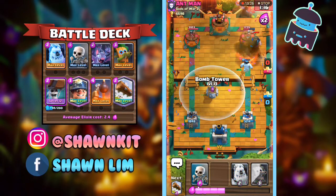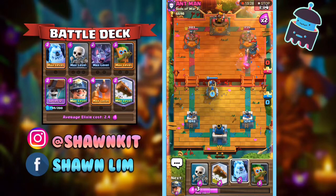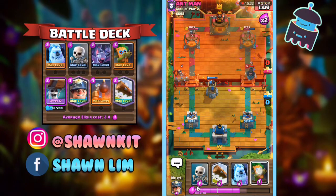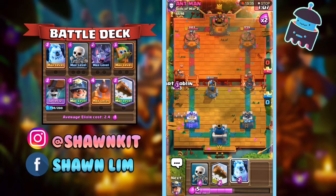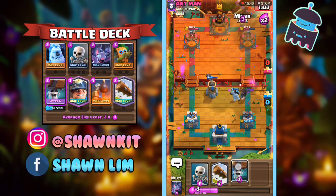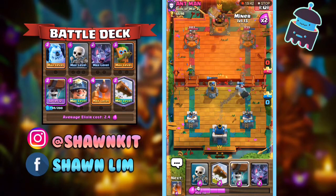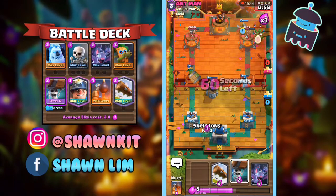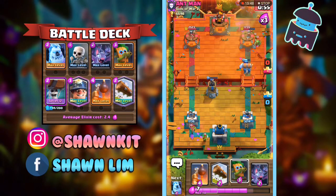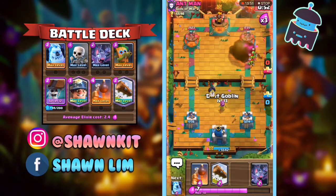Oh, so close. The Princess — yep, there it is. I knew he was going to predict my Dark Goblin or something, so I waited there intentionally. The Skeletons are going to activate King Tower for me, which is really nice.